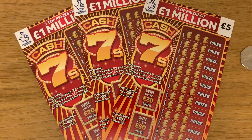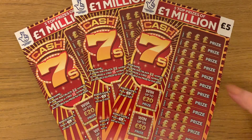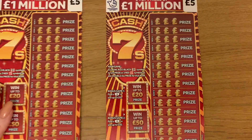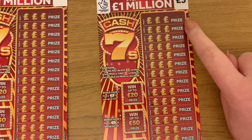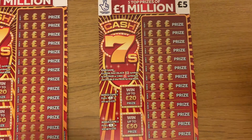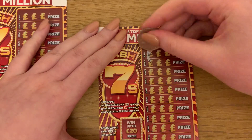Hey guys, I'm back and I've got three of these five pound Cash Sevens. Nice easy card — we just need to find sevens on this row, either the black ones to win the prize at the end, or red sevens to win double the prize at the end. So yeah, let's see how we do.